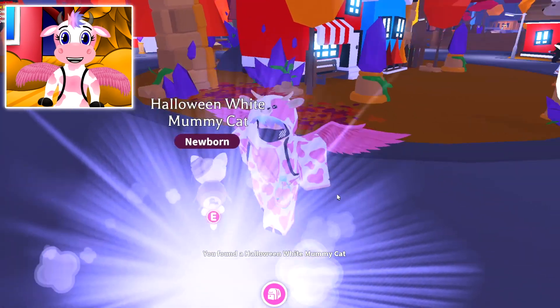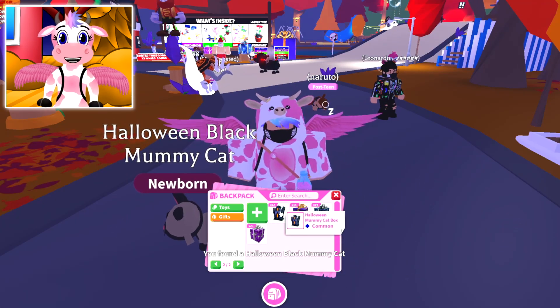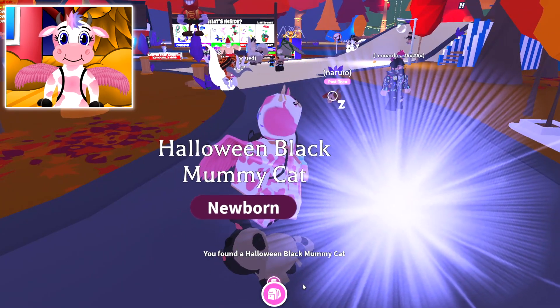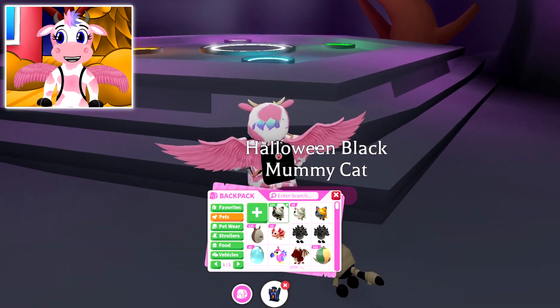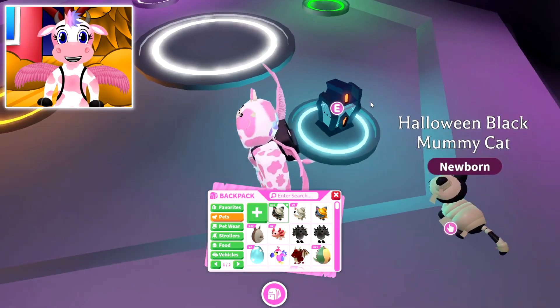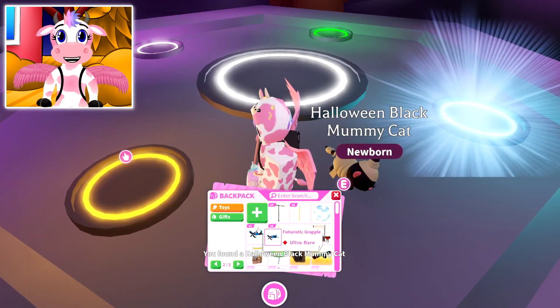Let's look at another one! We got a white one. Come on! Our next one is a black mummy cat — we have 12 more to go. And a black one. We're gonna try to make a neon cat box — spawning in cat boxes with all the neon bits. The first one is a black mummy cat!